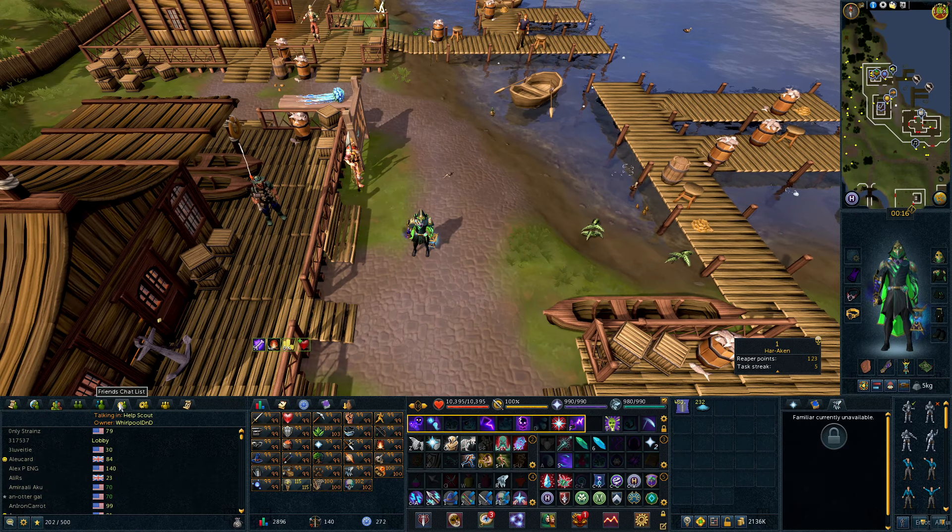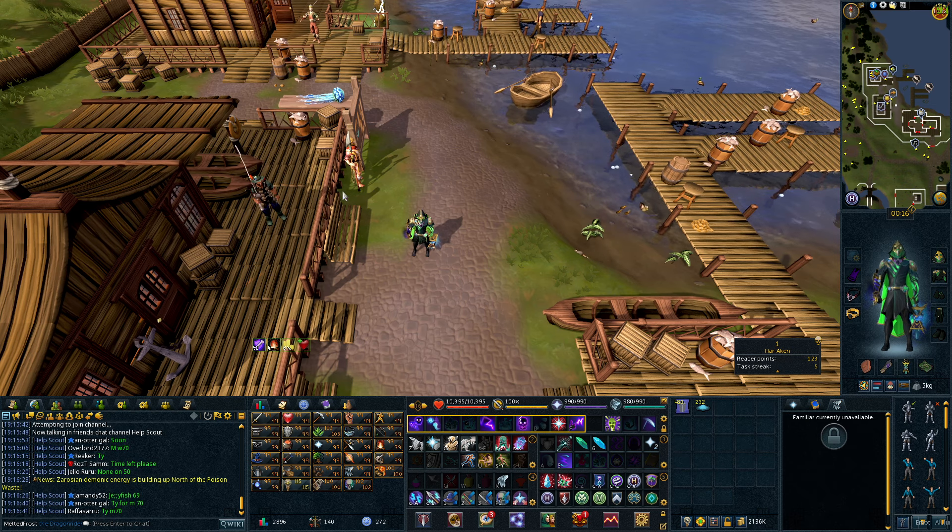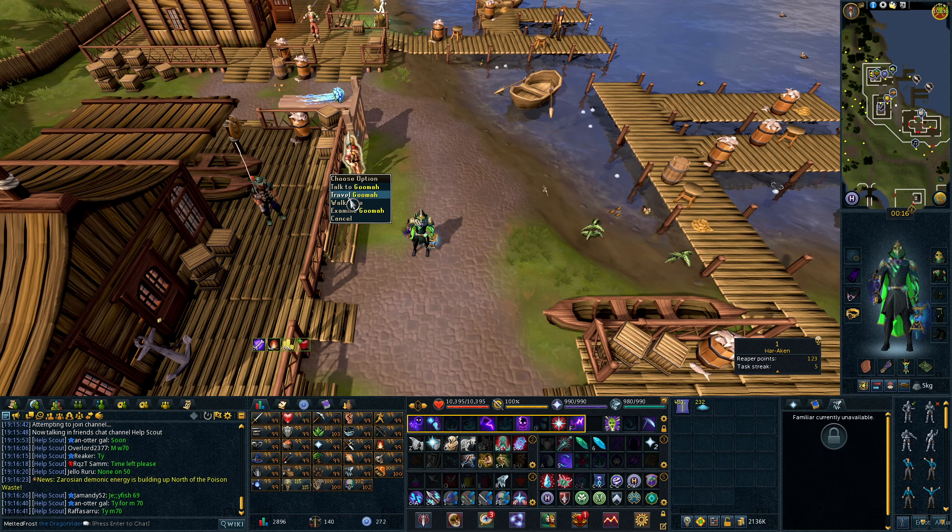Then you're going to want to join the Friends Chat 'Whirlpool D&D', and wait until someone says — you can either ask, or wait until someone says 'M' and then a number, and that will be the world you need to go to. Then you'll right-click Travel with Guma.